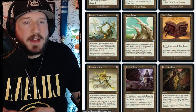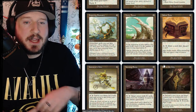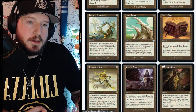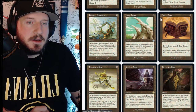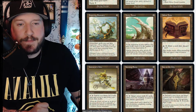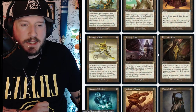Ivory Tower is one mana — at the beginning of your upkeep, you gain X life where X is the number of cards in your hand minus four. So if you have 13 cards in your hand, you gain nine life. Jalum Tome is three mana — pay two, tap it, draw a card, then discard a card. It's a nice little looting book.